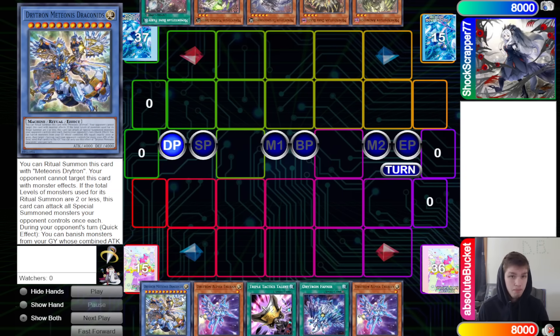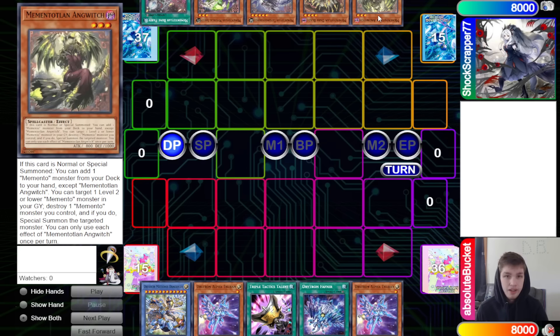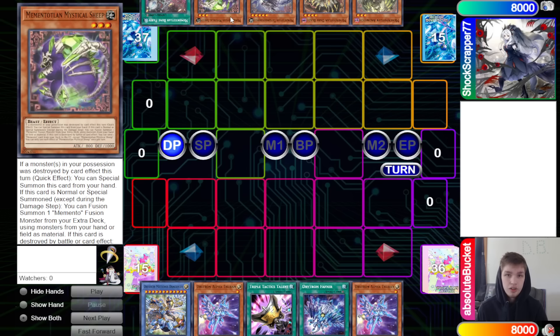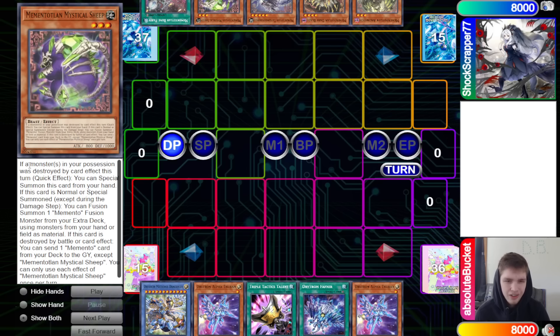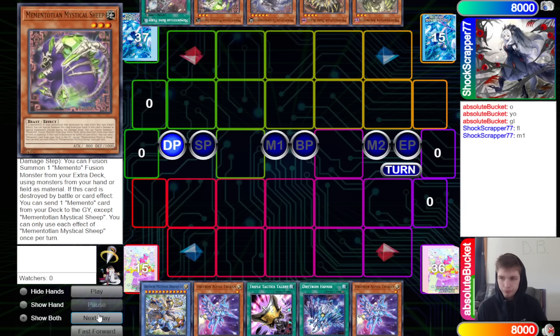Drytron has Myonos, Draconids, Alpha, Talons, Fafnir, and Alpha. Memento has Mace, Ange Witch, Dark Blade, Seahorse, Mystical Sheep, and Bone Party. Mystical Sheep is a new card — if a monster in your possession was destroyed by card effect this turn, quick effect you can special summon it from hand. If normal or special summoned, you can fusion summon one Memento fusion monster using monsters from your hand or field. If destroyed by battle or card effect, send one Memento card from deck to graveyard. Each effect once per turn.